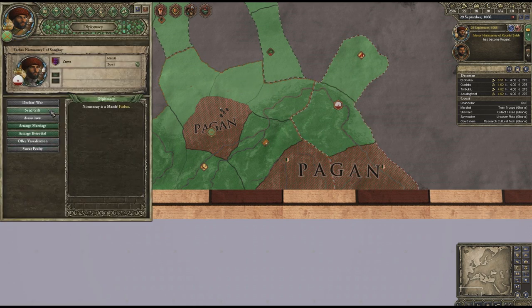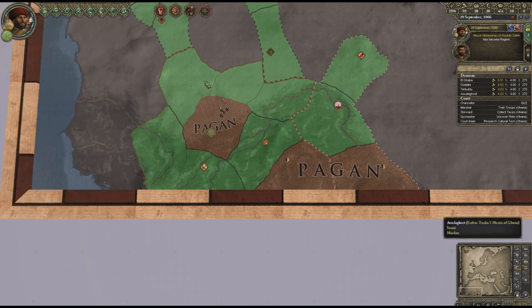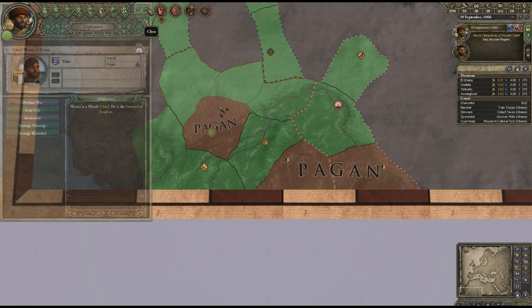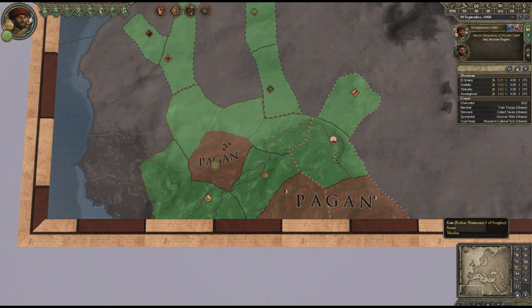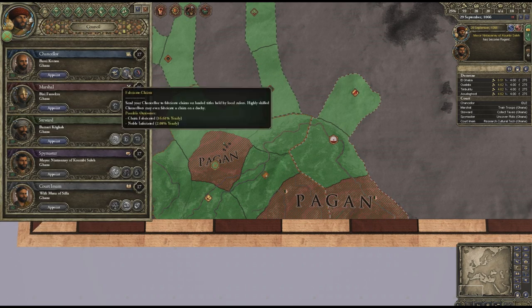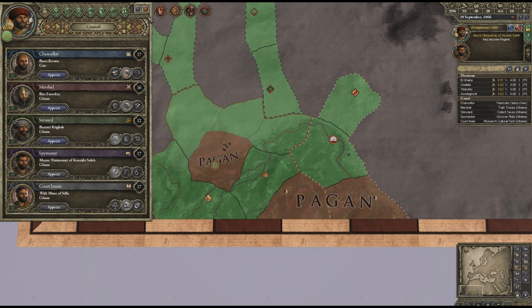Can we attack these guys? I must have a valid casus belli - I don't have one. I was under the impression you could attack provinces that neighboured yours, but apparently not. That means my chancellor needs to get out there and fabricate some claims.